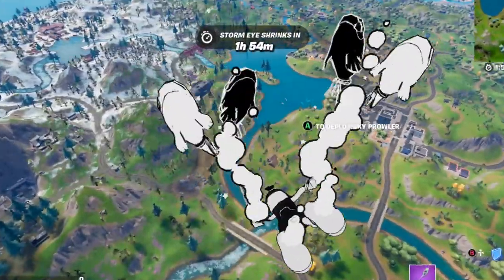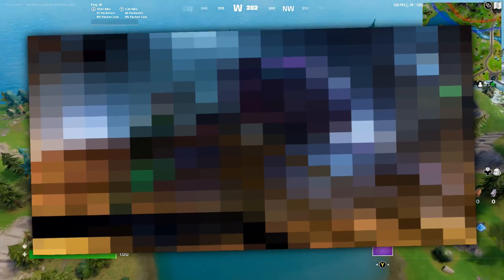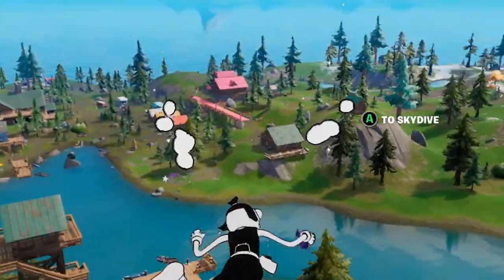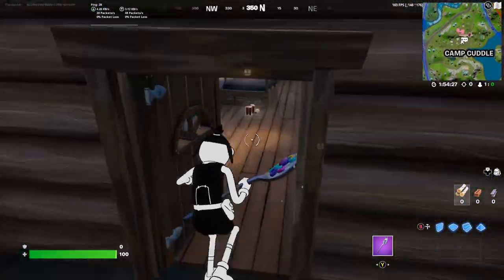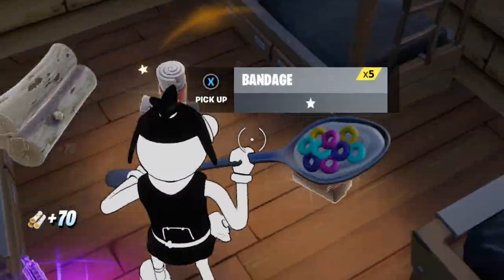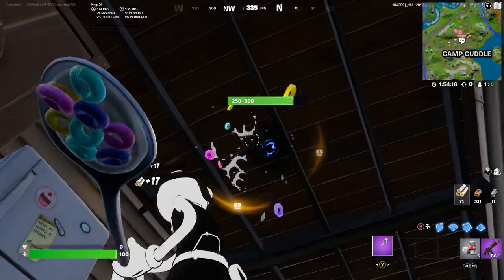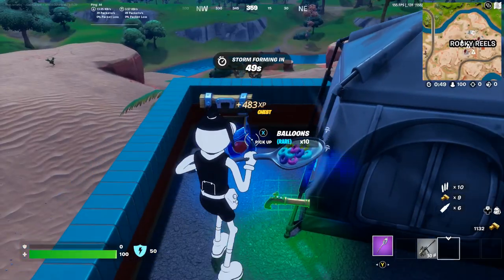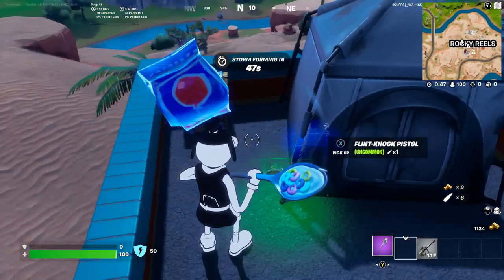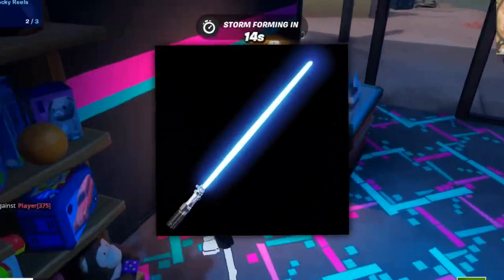I've got a couple of glitches to show you before we hop into the teaser trailer that Fortnite just released for this brand new event. First things first, we need to find a couple of items. Just keep opening up these chests until we find them. Where is this chest — in the ceiling? We got some balloons. That's one of the first items that we need. And then we need a lightsaber. Obi-Wan's lightsaber. Let's go.